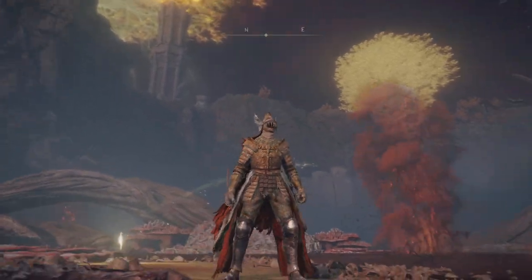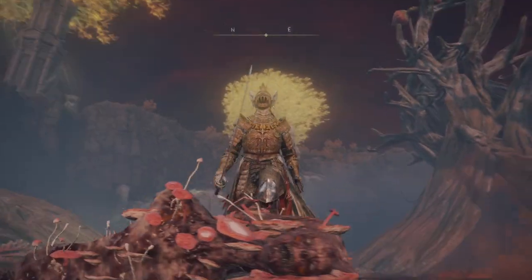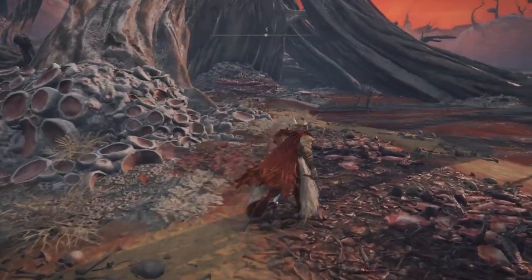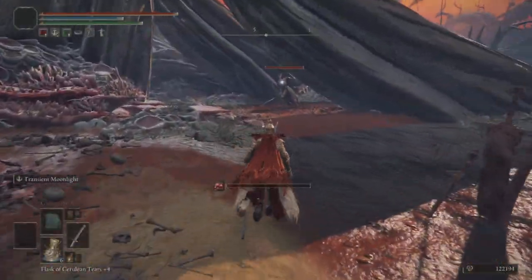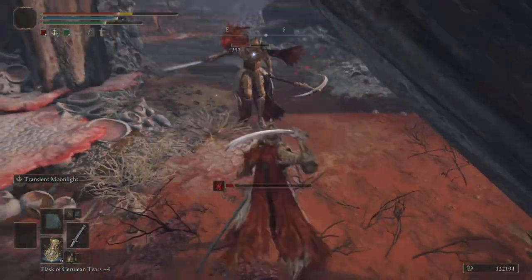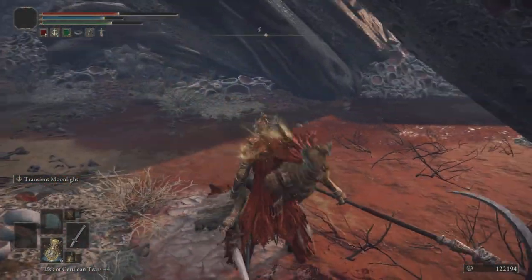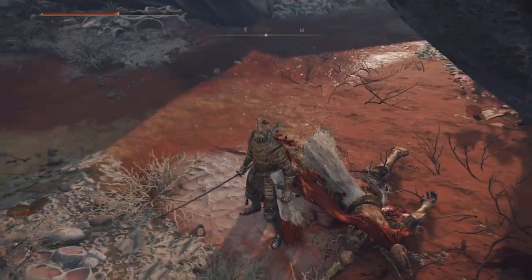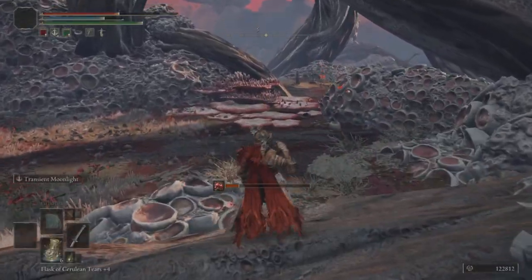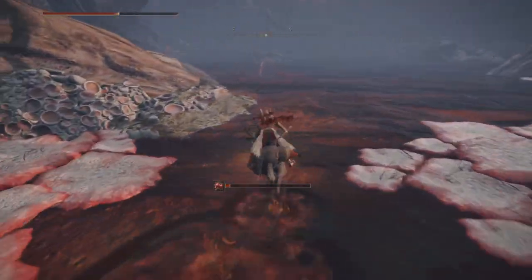Each one of these guys has a potential chance to drop any one of these armor pieces: the helmet, the gauntlets, the chest, and of course the lovely legs, plus two different weapons. They're going to spawn in pretty much the same location but randomly spawn as well. Now, they can hit a little hard, FYI, so make sure you come prepared. And also, there's rot everywhere, so you probably want to stay on horseback to avoid the rot.